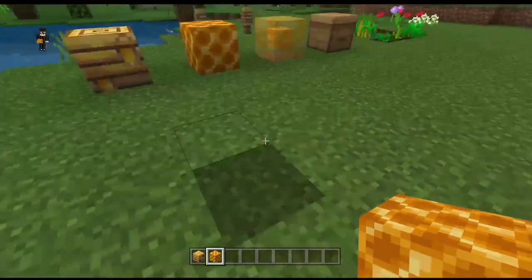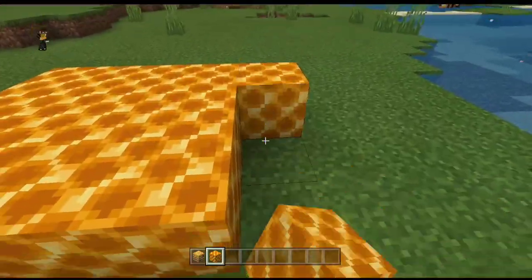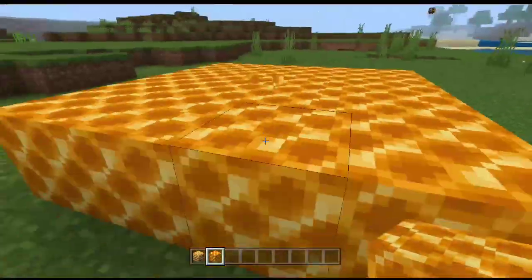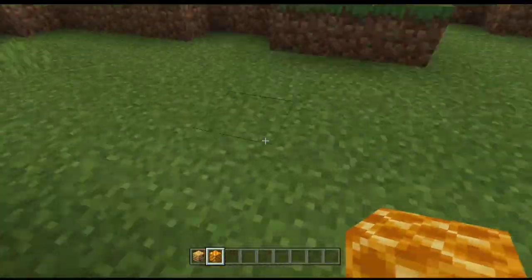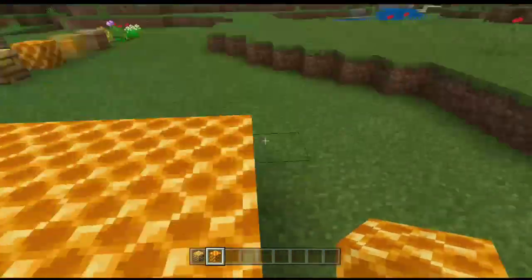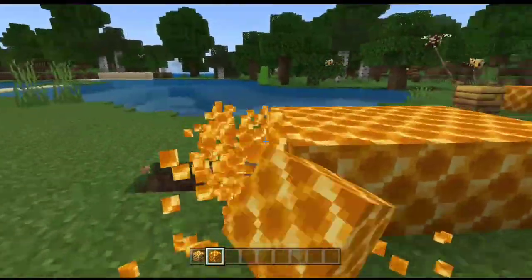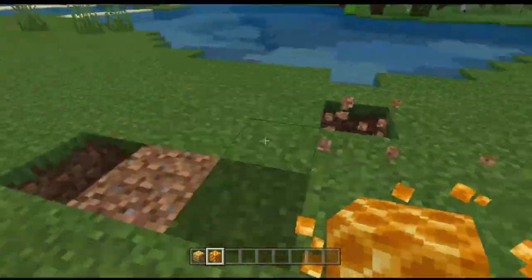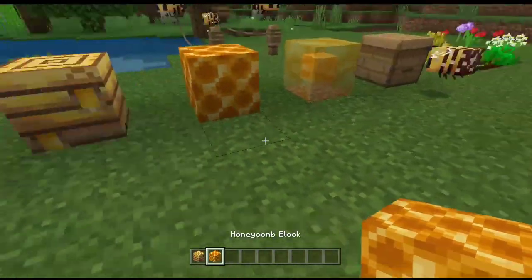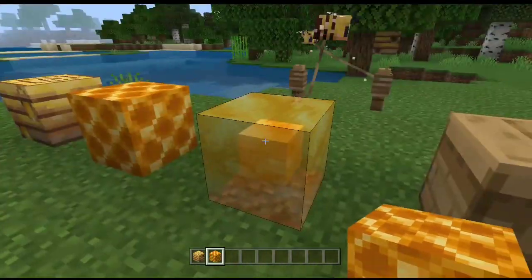Next, we have the honeycomb block, which is a decoration block. When I walk on it, there is a sound — it's very cool. So we have a new decoration block called the honeycomb block.